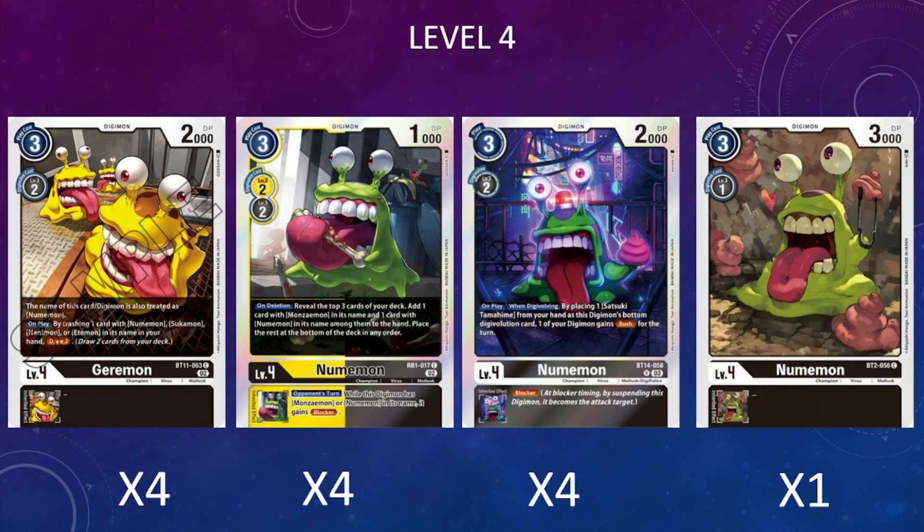Next, the level fours. I'm running four copies of Jerrymon. Jerrymon is also treated as a Numemon, so we can use him with all of our Numemon name-based synergies. He also has a really good on-play ability to cycle through our deck—we discard a card with Numemon in its name to draw two cards—providing alternative draw power while setting up a really cheap level four.